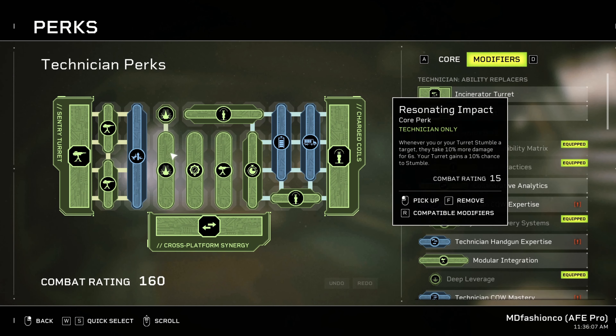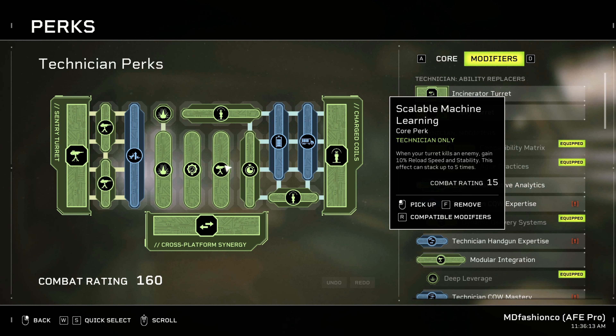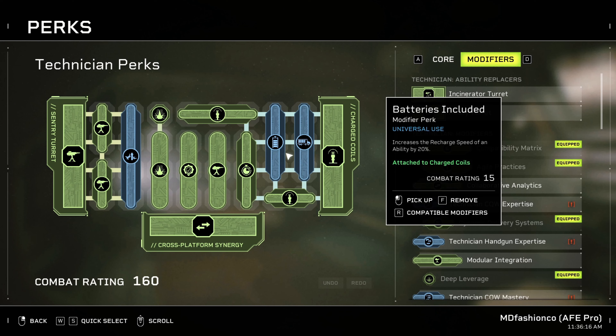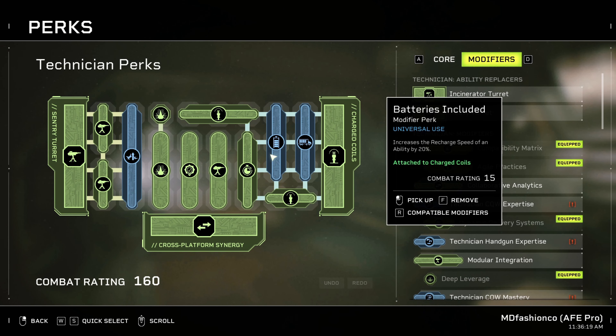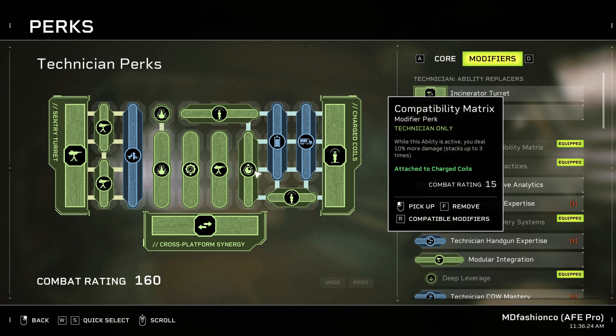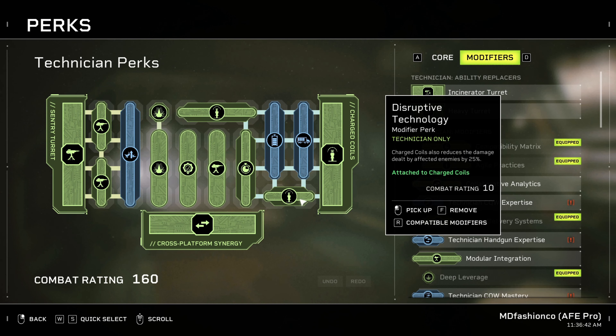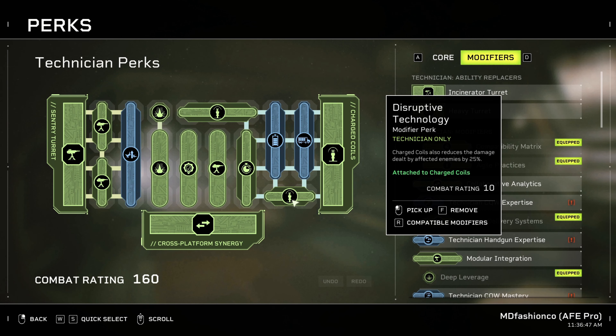Yeah, this is something I use on my regular build anyway. I think I use that one too. And then these are pretty standard — only using duration and recharge speed on the charge coils, whereas I use two durations, because duration is very important. When you stick it to an elite you want it to stay there as long as possible. Compatibility Matrix: while this ability is active, you deal 10% more damage — seems pretty good because charge coils are active. And then Disruptive Technology: charge coils reduces your damage dealt by affected enemies by 25%.